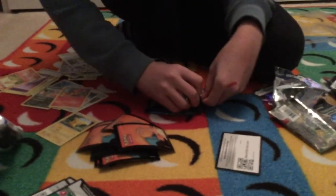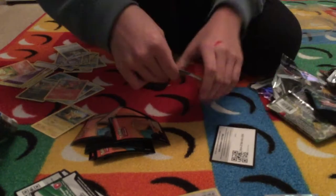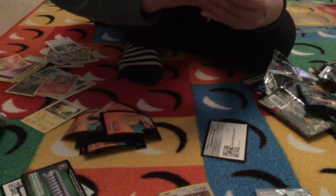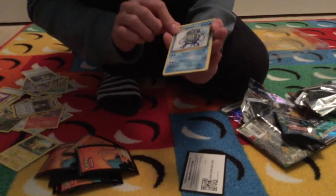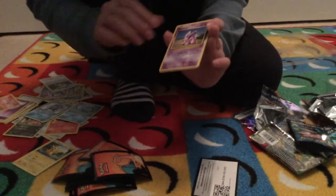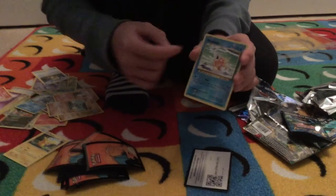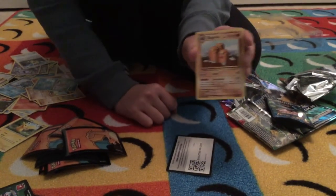The last pack — hopefully something good in it. I don't see any special thing in this deck. Trainer card. Trainer card. A Poliwhirl — oh, that's pretty good. Poliwag right after, look at that. A Nidoran. An Onix. A Growlithe. A holo Magikarp — how rare! The last one is a... are you kidding me? A Dodrio? Are you kidding me?